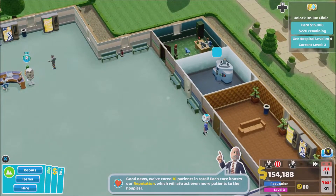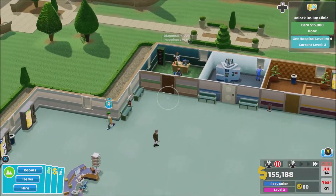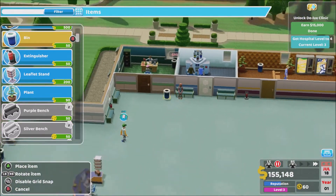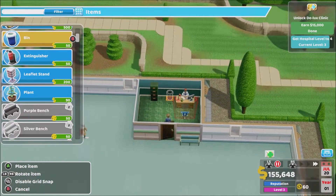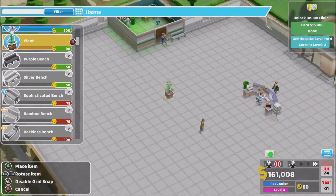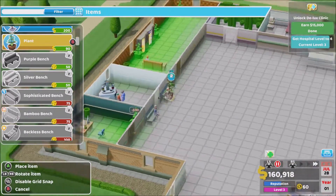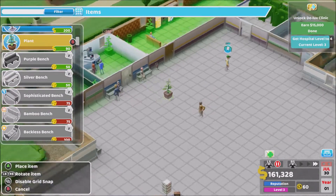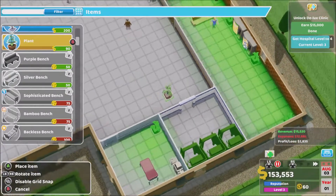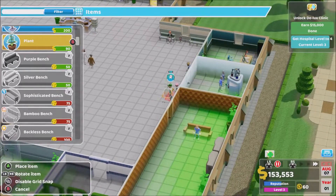Let's speed it up a bit. I'm going to add some plants and stuff to the rooms to see if prestige improves. Expenses 12 grand, revenues 15, profit only 2 grand — how do I turn that around? Is that just because I'm spending on stuff or do I need to charge more for things?